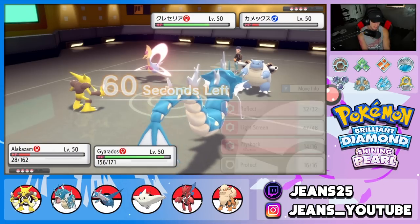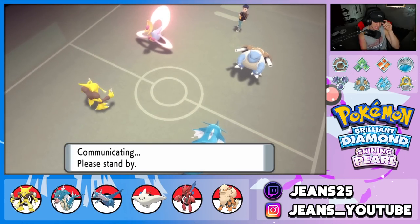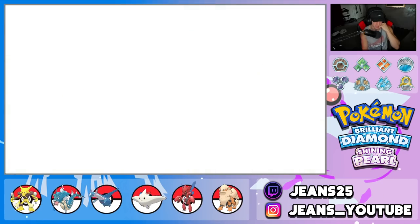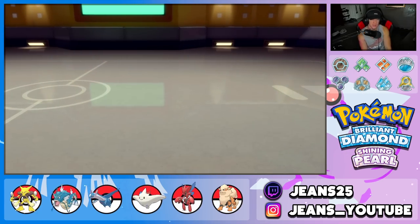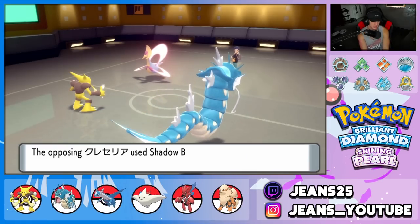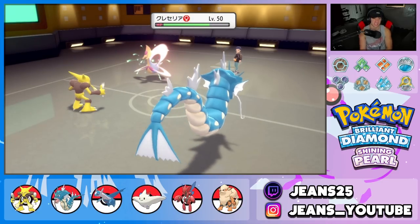Waterfall comes out — yeah, eat it! We KO Blastoise. We set up Reflect this turn, and Cresselia hopefully just takes out my Alakazam, which would be a lovely turn. Cresselia goes Shadow Ball — but why are you going after my Gyarados? I want my Alakazam gone! I'm soaking up shots but I want Scizor in right now.